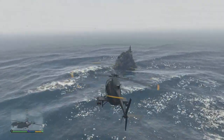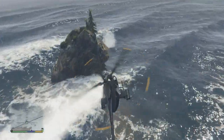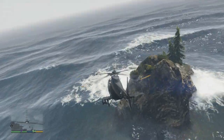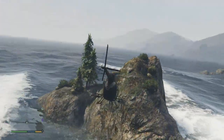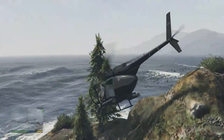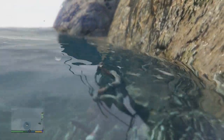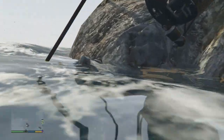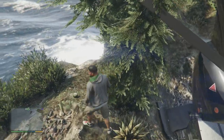Hey guys, how you doing? My name is Echo and welcome to another peyote plant location guide. This one I believe is the seventh one and we are heading in the ocean to this small island. I will show you when I'm on the island whereabouts you need to go. I was having a few issues finding this one because it was very random, and as you can see, getting on the island was very hard as well. So if you are using the Buzzard, be very careful. I will, as always, have the Buzzard cheat in the description in case you guys want to use it to get to each location.